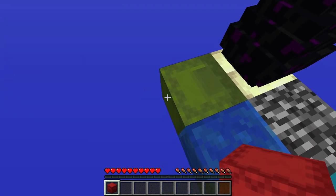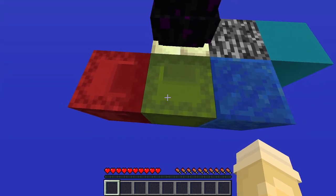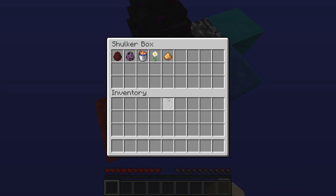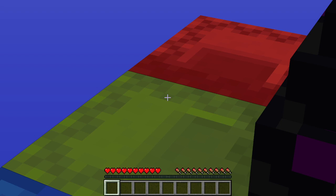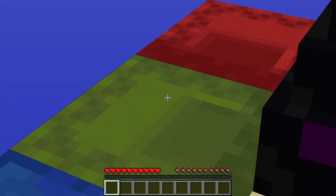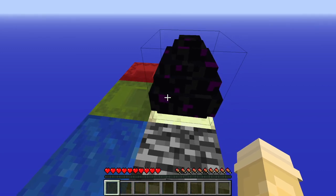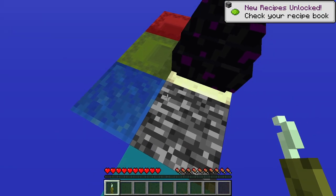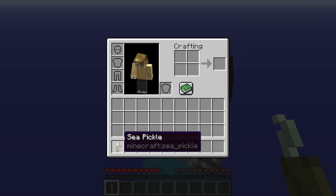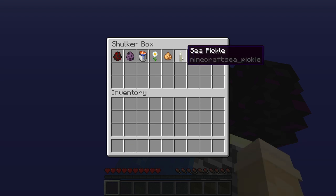How do I keep getting shulker boxes? That's the real question. Well, now I have two shulker boxes — both in a terrible position, actually. These are really bad positions for shulker boxes. But hey, they're doing things. We got a sea pickle! We got a freaking sea pickle. You know how rare those things are? Not at all. But in my eyes, sea pickles — good stuff.